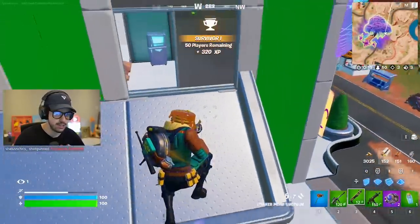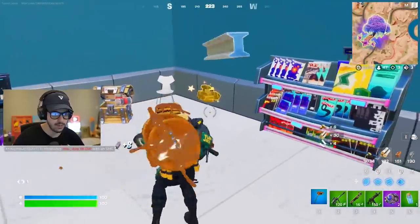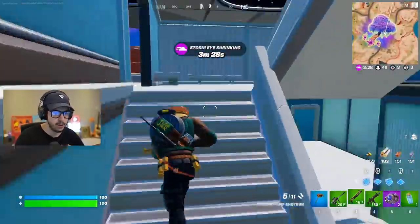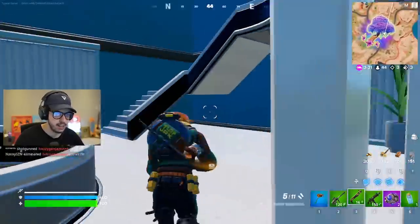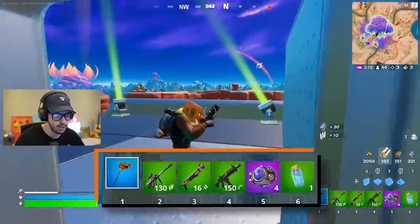This place is looking a little bit different, to say the least, and the gas station here is looking futuristic too. These little vents are nice because you can get around with them. I think I saw a chest here — oh yeah, it's in here. We got a purple two-shot shocker, which I'm not gonna take. Heavy pass for me. Let's keep going up — I need to explore this tower. This is like the corporate side of the Butter Barn.